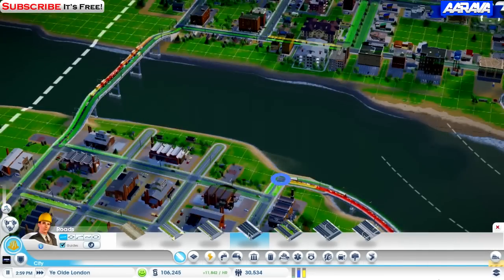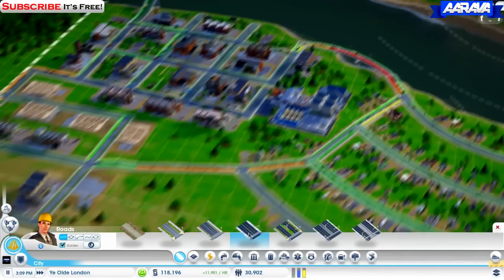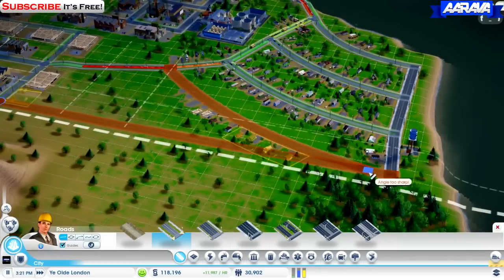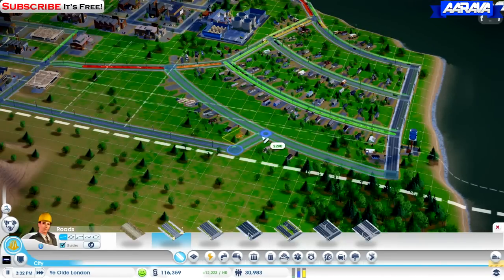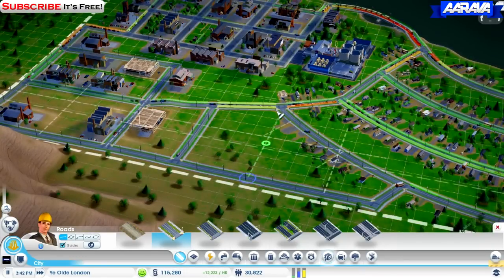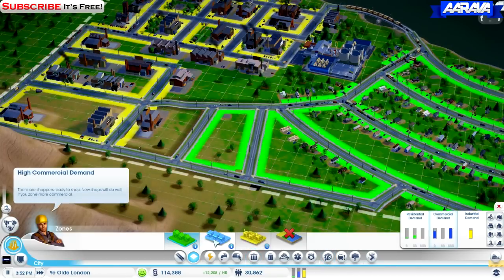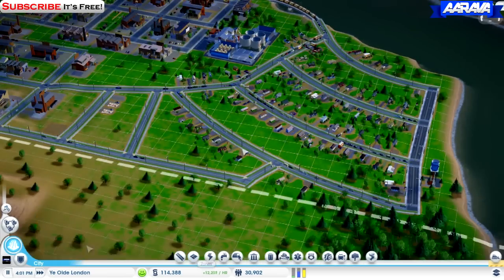There's a lot of traffic there. What can we do? I've put another road there — could put another road here, should we do that? Put another road and connect them up eventually. We've got one or two shops there, that's going well.